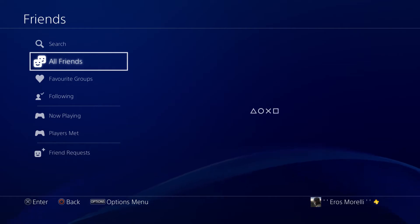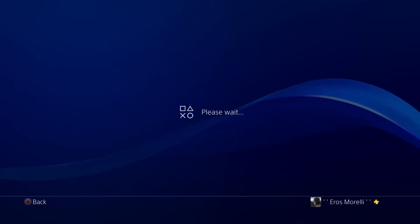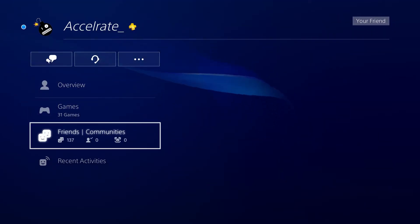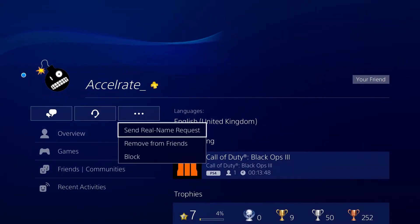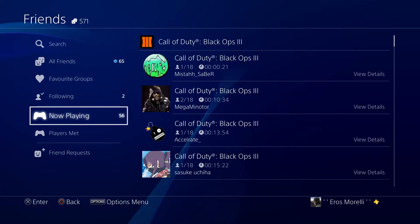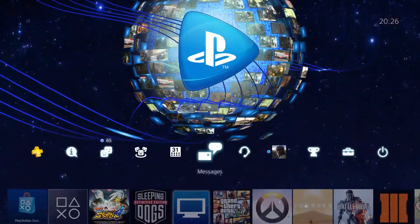We're going to go on someone else's profile and see what comes up. The loading screen now has the PlayStation buttons popping up. Let's check out what another person's profile looks like — it's much more enlarged. I think it's kind of snazzy. The blue background looks a bit darker; I think it's been changed.